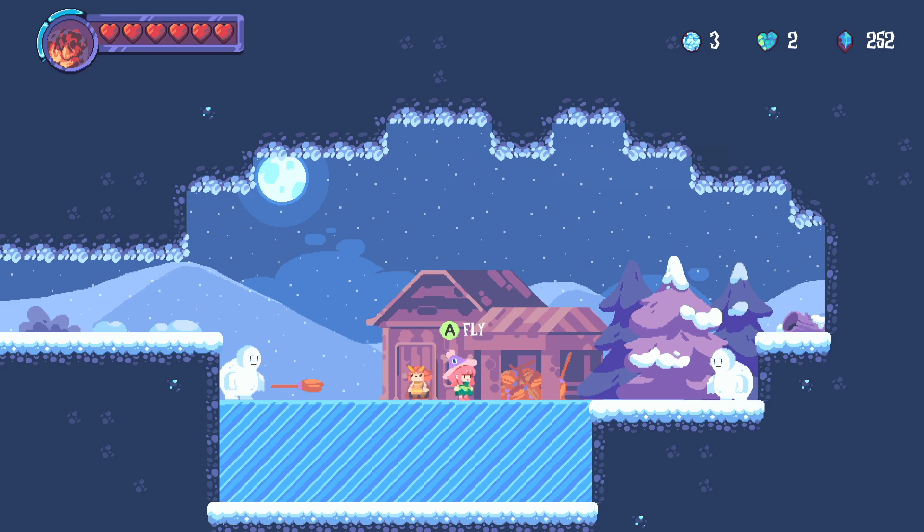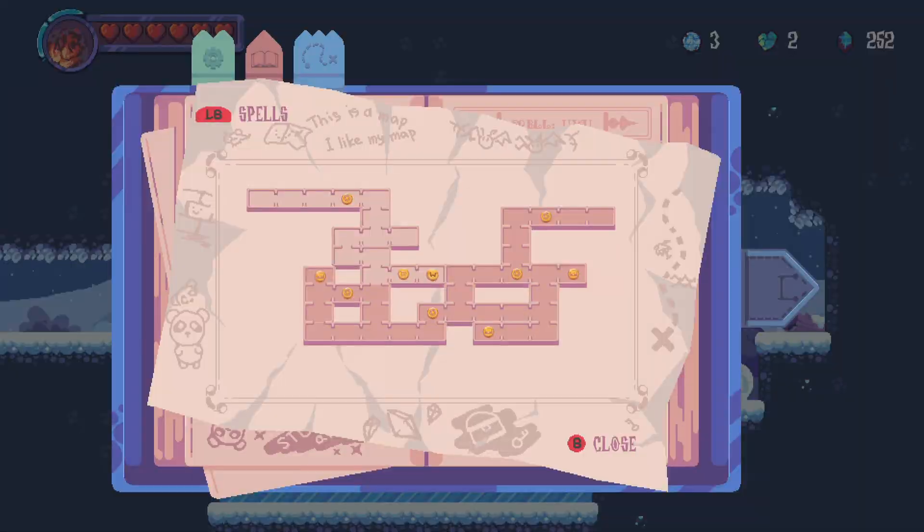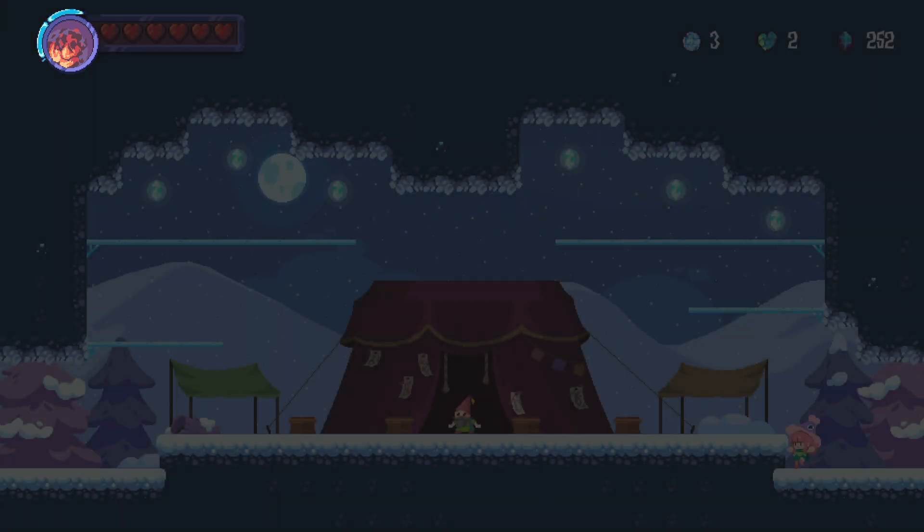Hi everybody, TrueMavs here, your 3 million G Gamer. Welcome back to another episode of Witchcrafty on Xbox One. We did a bit of backtracking towards the end of the last episode. I think we've got all the chests from the Goblin Caverns now with our new powers, and all the chests from the Summer of the Queens Castle. We're now in the ice area, which we've just made it to the fast travel point, so we've got a lot of this map to explore.